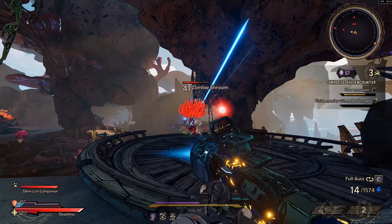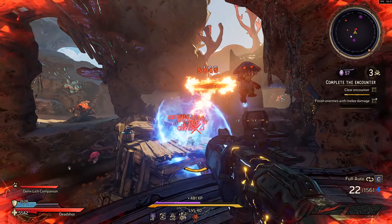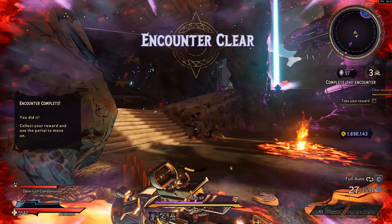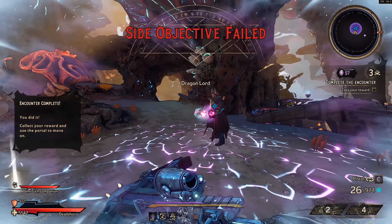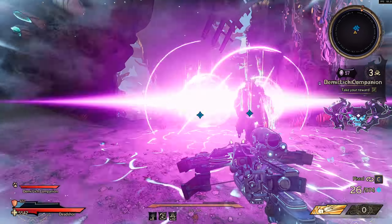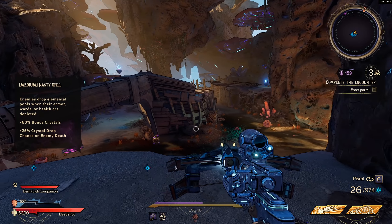I definitely want to try to find weapons that you could potentially make a one-shot build with, because this doubles the damage of the amp shot. Since it's every third shot you can determine when that amp damage is going to come, so you could potentially set up a one-shot build where you pop all your buffs, have your next shot be your amp shot, and potentially one-shot endgame bosses.